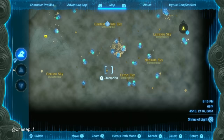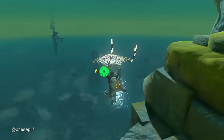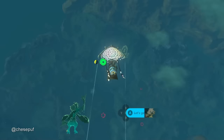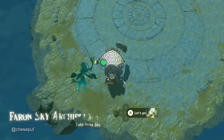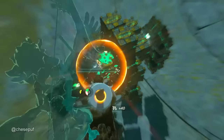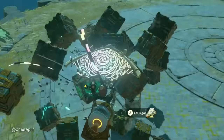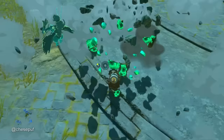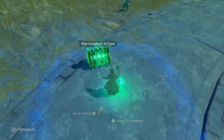Our last stop is going to be a Sky Island — any of them that have a Flux-3 construct. I usually teleport up to the Great Sky Island and then paraglide around to the right toward Lake Hylia. We will quickly beat this construct for its core, using bone proficiency and a multi-shot bow for a quick takeout. Then we will fuse the core to our shield.